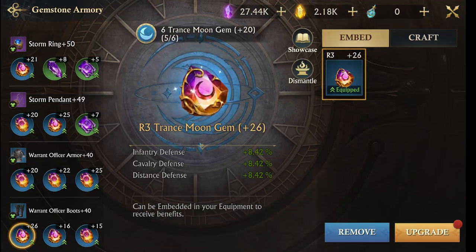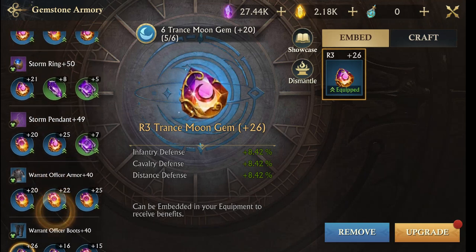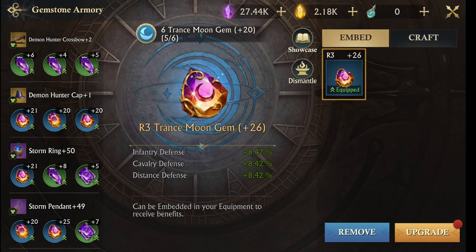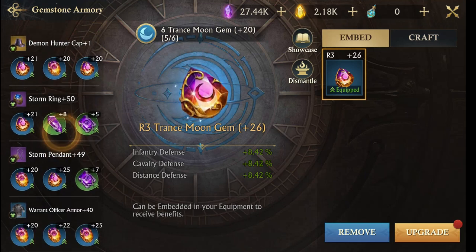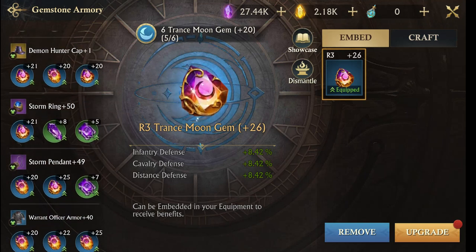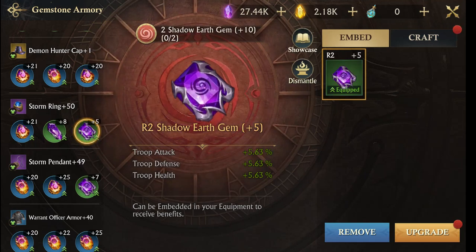Anything that's got a red dot I can upgrade — these are all your gemstones. Every piece of armor has three stones in it. This is my crossbow, my cap — demon hunter gear is discontinued, you can't get it anymore. Storm and warrant you could still get. Right here I've got a level five gem — look at the buffs it gives you: plus five percent to your troop attack, defense, and health. These gemstones are incredible.